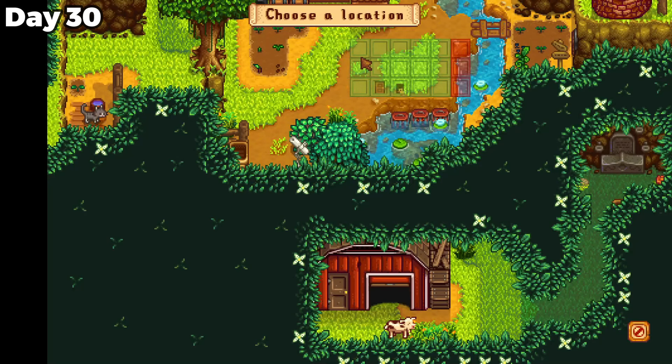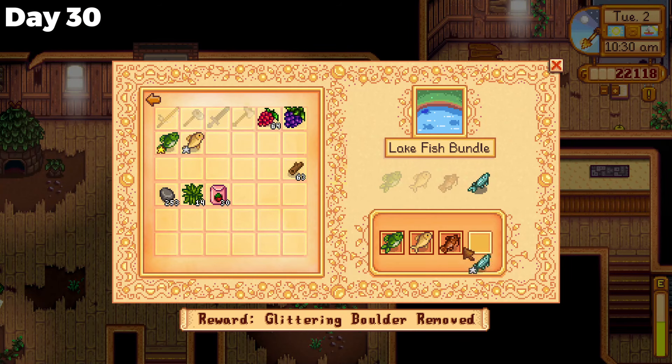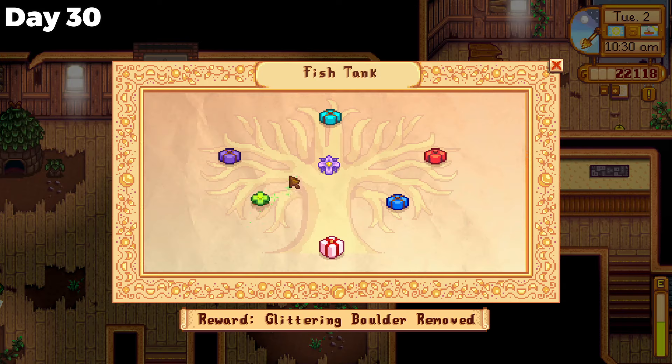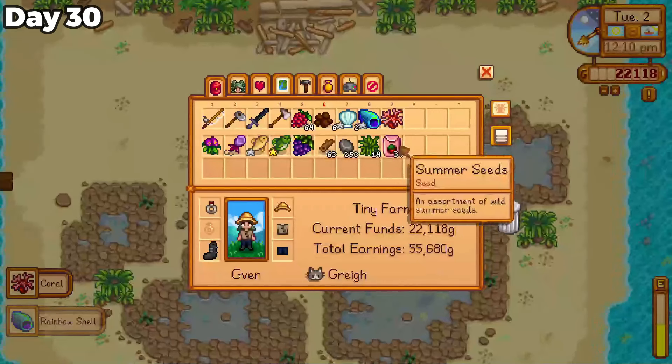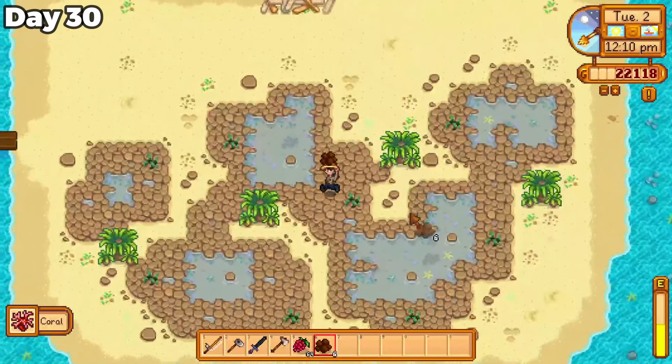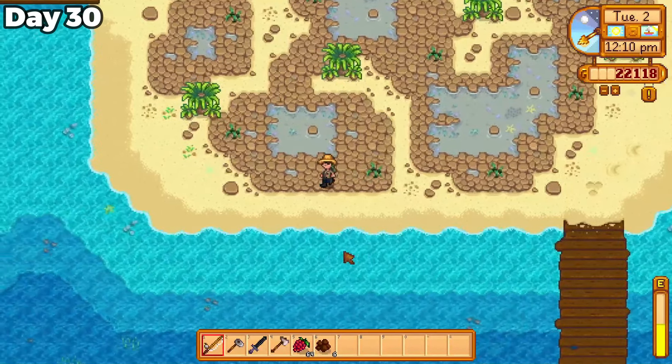I chose pretty much the only location that was available on my farm, and donated the last fish to the lake fish bundle. I collected a rainbow shell on the right side of the farm — I always think that the rainbow shells are part of the community center, because it feels so special to collect them.